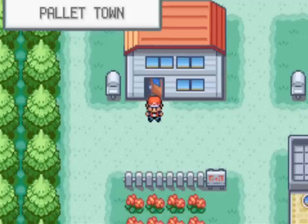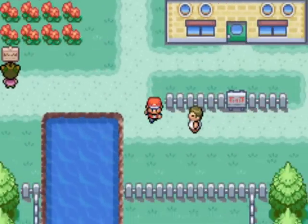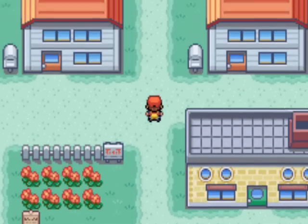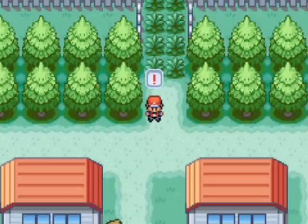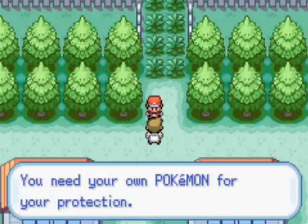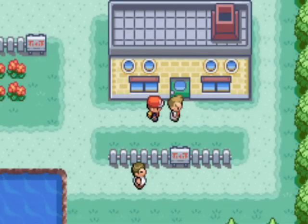This is Pallet Town. There isn't very much to do here. There's water for later on when we can use Surf, and a few people dotted around. That's Gary's house. We'll start off by going north, but we get stopped by Professor Oak. He tells us that wild Pokemon live in the grass, so it's unsafe and we must have our own Pokemon.